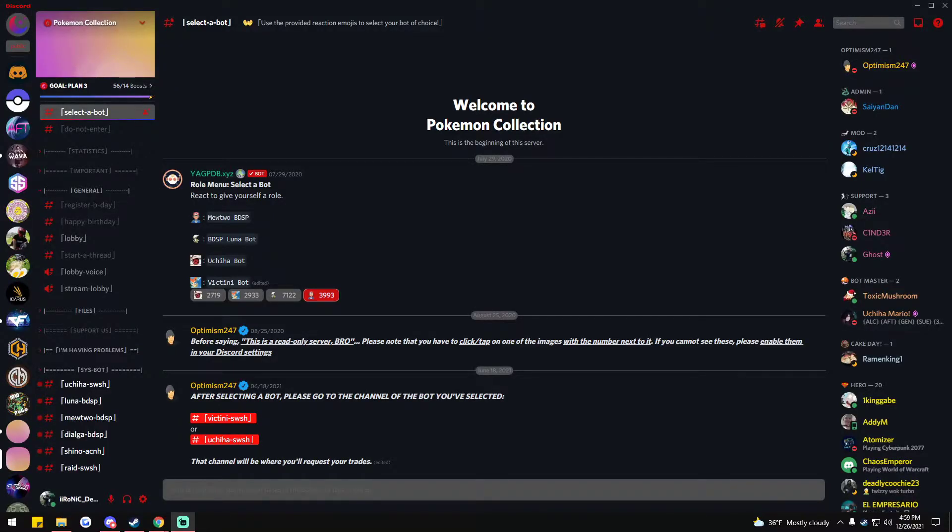Welcome to another quick tutorial. This time we're going to cover how to request a Pokemon once you've already created it. You're going to come to the Discord and select your bot — they have their names for which games they are: BDSP for those games, and these two are for Sword and Shield. Once you select one by reacting to the role...